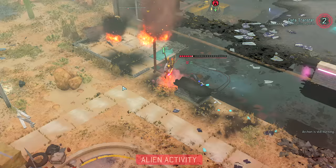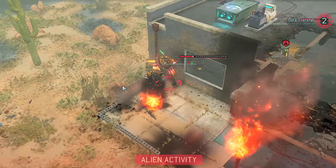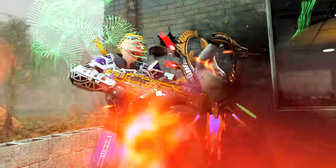They have two basic attacks using their staff. One is ranged and deals 7-8 damage. They can also come in close and tag you with it melee style for 6-9.